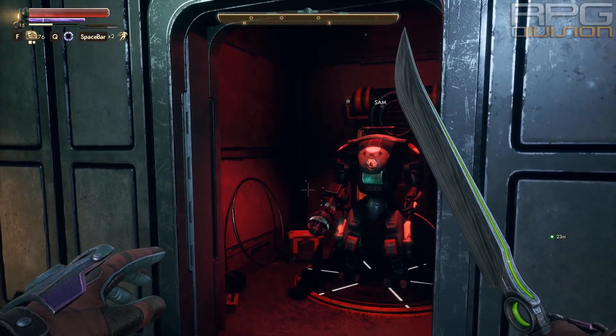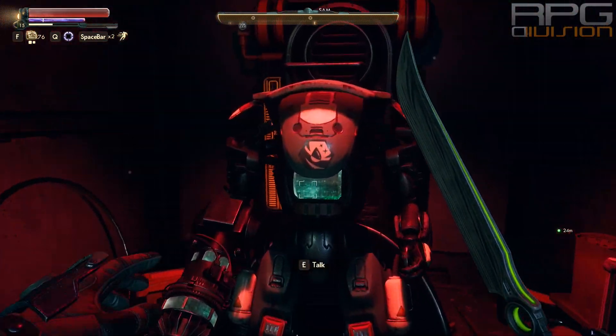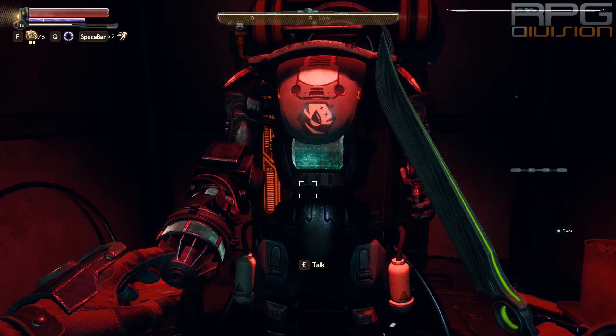Now bring the Acid Sleeper to the ship, install it into Sam, register him, and now he is part of your crew.